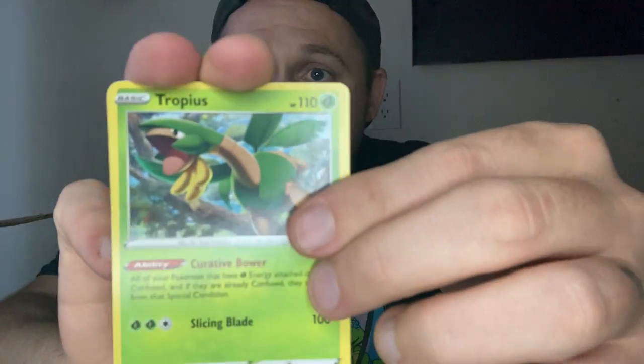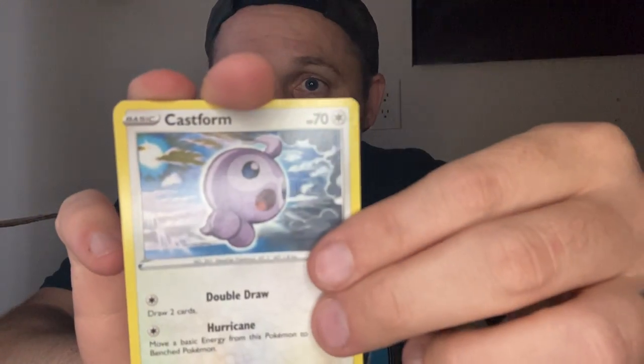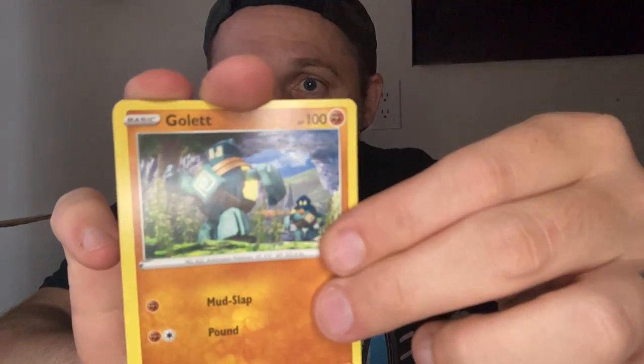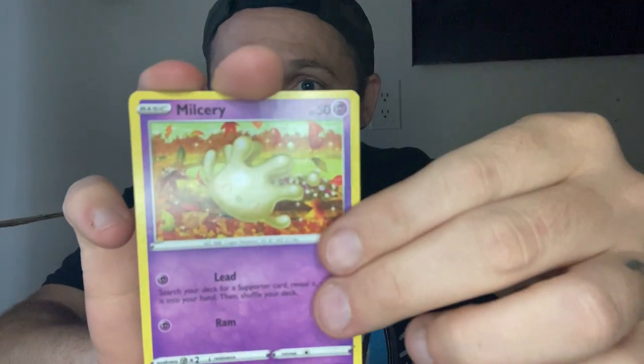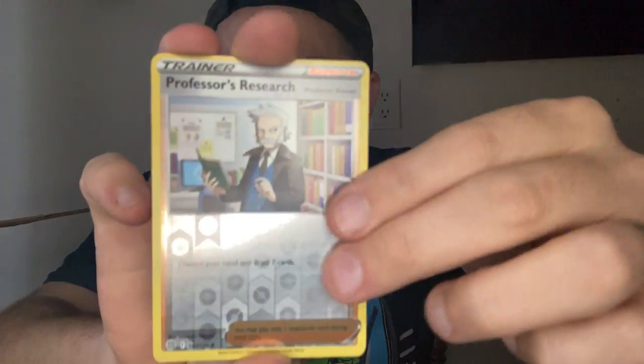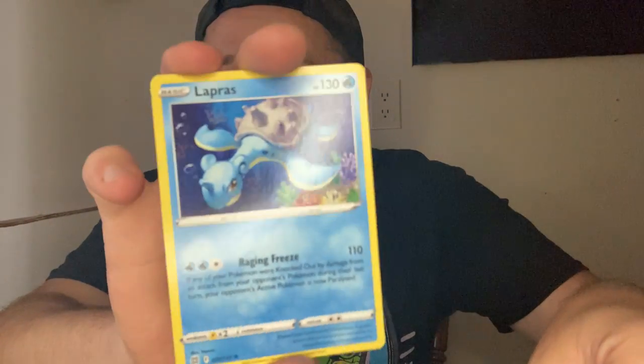I'm going to do the Landorus — he's like darkness, fighting. Here we go. Tropius, Ultra Ball, Crabominable, Catch Form, Galop, Indipit, Shinx, Professor's Research, and Lapras. Poor little Lapras.